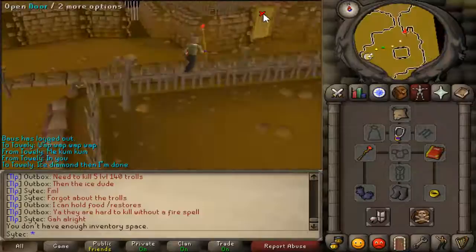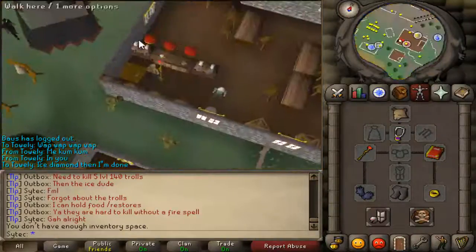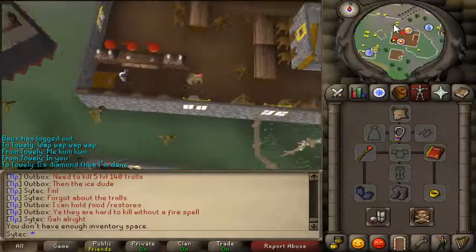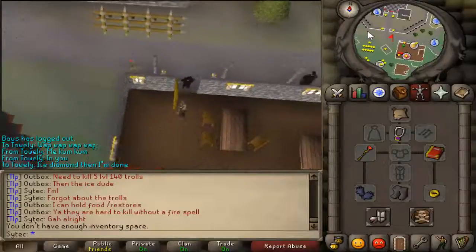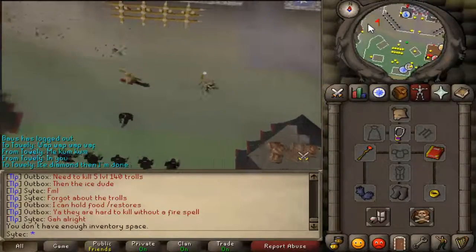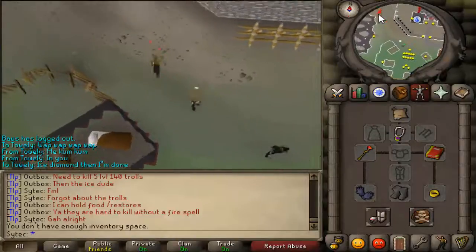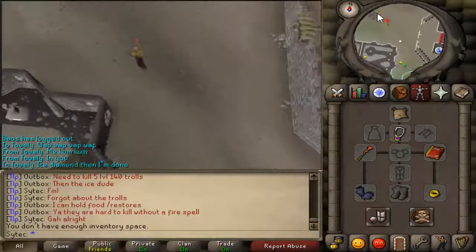We're in Rogue's Den right now. We're going to head out, enter the passageway, and go northwest. We want to head to the icy area.